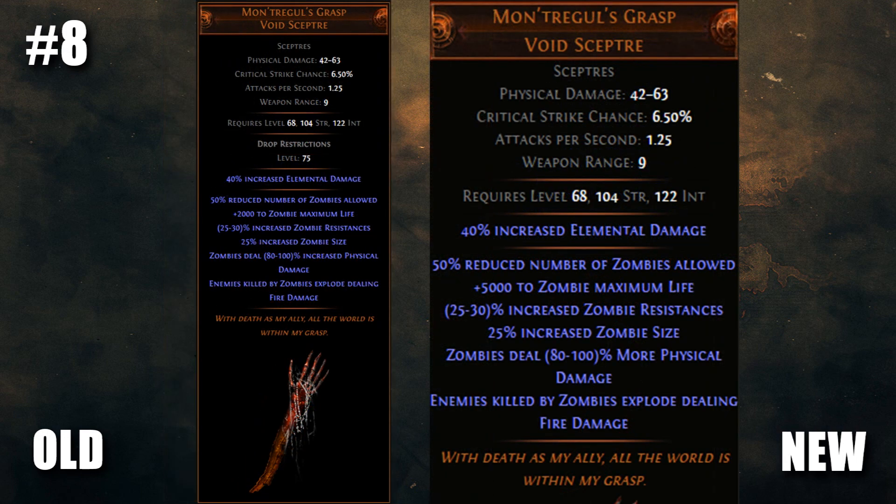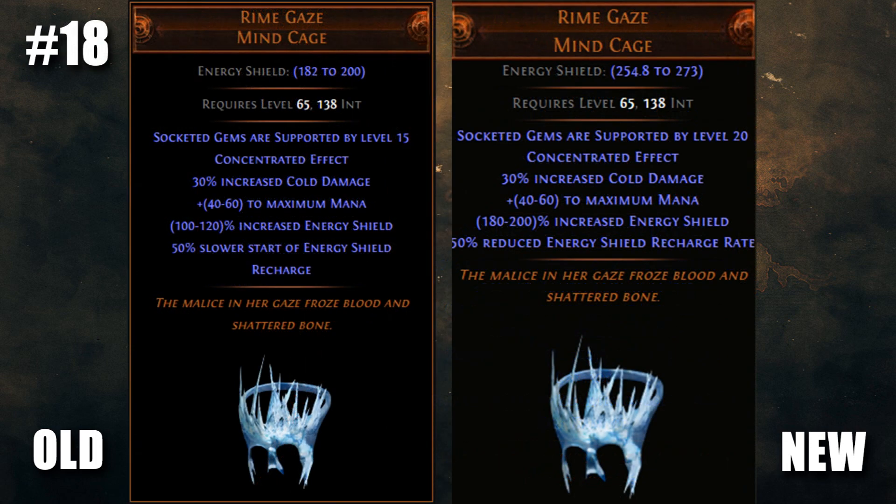Summoners are pretty hyped that zombies have been buffed and given a new threshold jewel this patch, but that is not all. Montragoul's Grasp has been massively buffed — instead of 2,000 zombie life, you're now getting a whopping 5,000. The increased physical damage has been changed to a more multiplier, squeezing a lot of extra juice out of your passive tree minion damage. I know area of effect spells have been hit hard this patch, but take some solace in Rhyme Gaze becoming a new powerhouse of early endgame ES spellcaster builds. Energy shield has been buffed to around 300 with quality, the concentrated effect support hits level 20 instead of 15, and the energy shield recharge penalty is now recharge rate instead of start delay, which is far more livable. This helm is a very solid early 5-link for starting out.